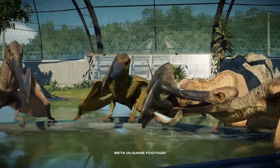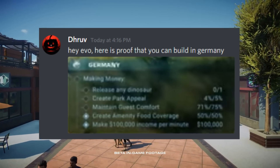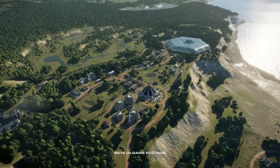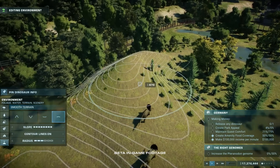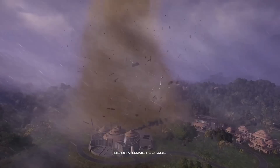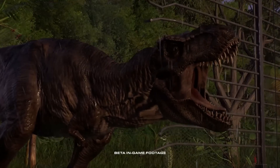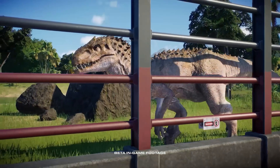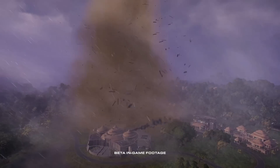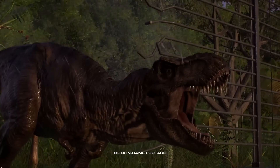We'll be building parks all over the world, and Germany is one of the new confirmed locations. A German map probably means no Dutch map, but it's not like we have the space for a dinosaur park here anyway. Aside from new locations, we're also returning to Isla Nublar and Isla Sorna, as is Camp Cretaceous — just confirmed. And in these tropical locations, we'll actually be facing both hurricanes and tornadoes, which is different from what the Feature Focus article implied, as it made it seem like tornadoes were exclusive to temperate maps and only hurricanes would strike our tropical parks.